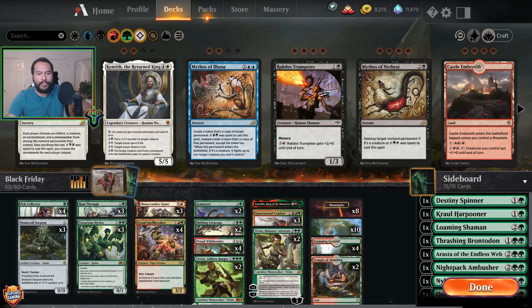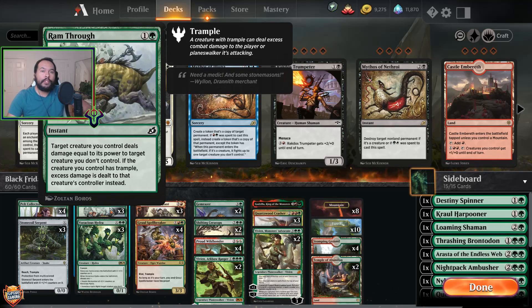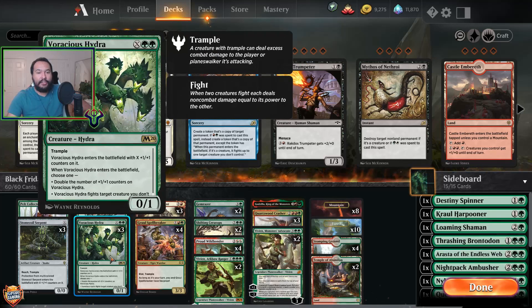We have three Ramthrus. This card is removal, and since essentially all our creatures have trample, we still deal extra damage. It's instant as well, which is nice. Three Voracious Hydra — also technically removal that has trample, or it can just be very, very large.